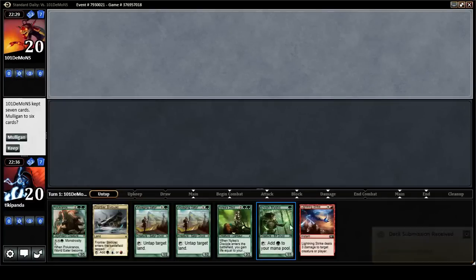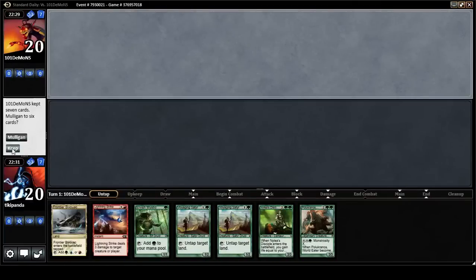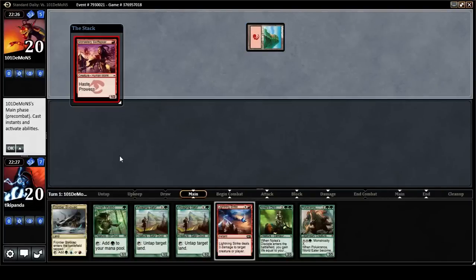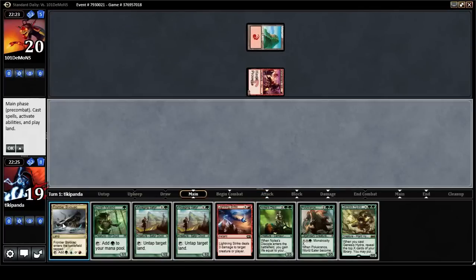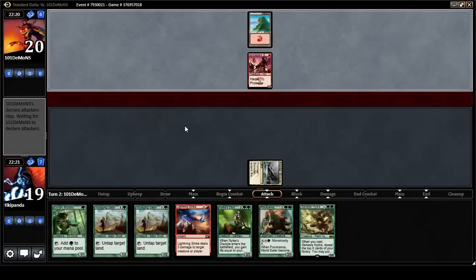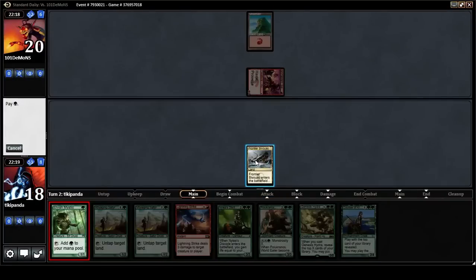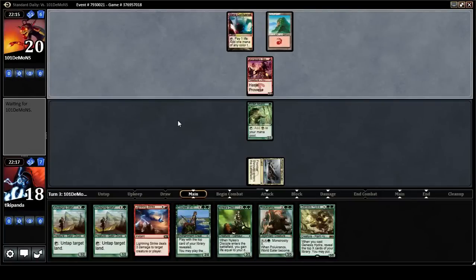We are on the draw. If we draw one land it turns Lightning Strike on. I think this hand is very good even if we don't draw lands. If the opponent doesn't have removal spells we're in fine shape. Maybe the opponent just doesn't draw lands. No Searing Blood here and we're fine.